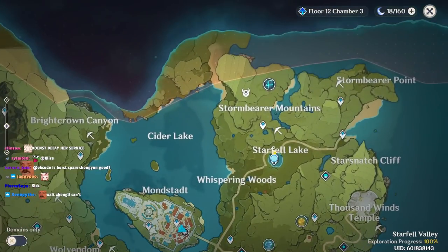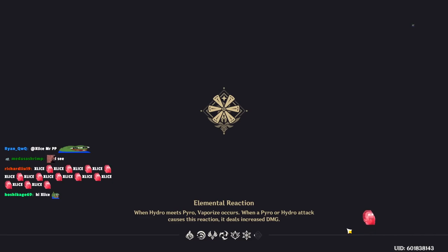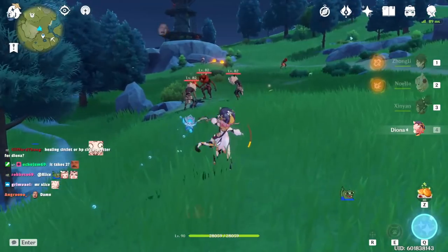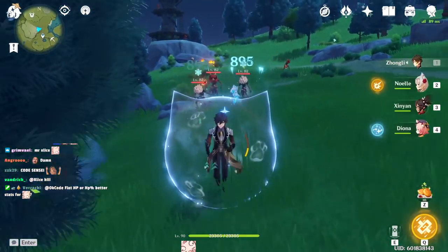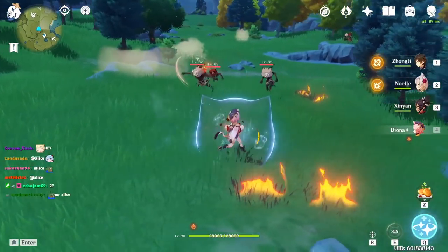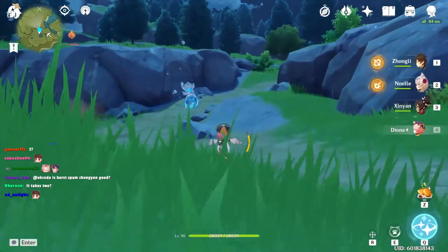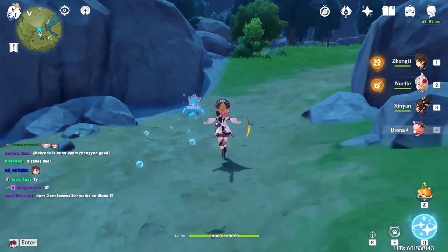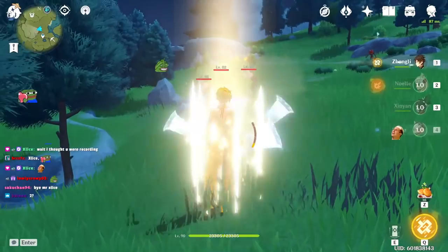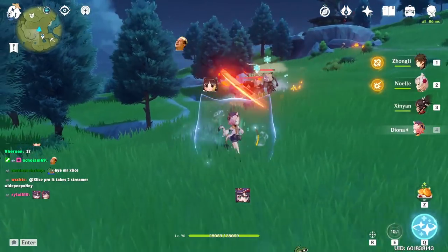If you swap too early you don't get the particle from Favonius — you have to actually see the hit connect to get the particle. The same thing applies to Sacrificial Bow: if you swap too early before seeing the animation of your ability connect, you don't get the Sacrificial refresh, as you can see the cooldown remains.